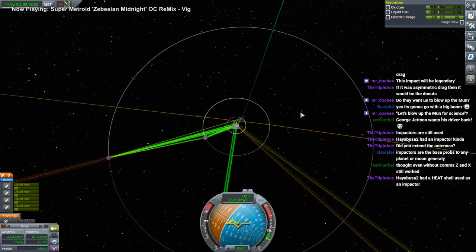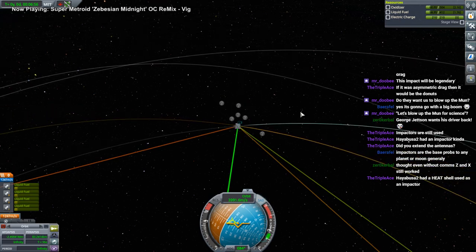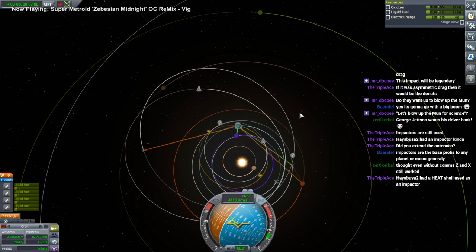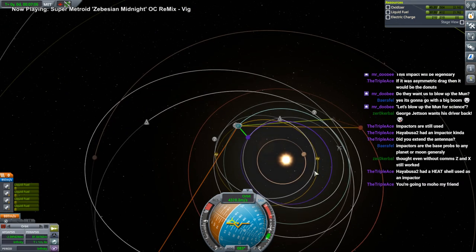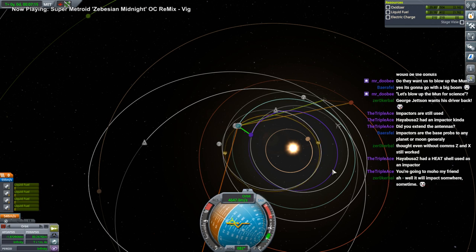Now it's the fanciest interplanetary mission ever — but it doesn't have enough comms to actually be an interplanetary mission. Somebody mentioned Moho — it might be bound for Moho. We need more comms. I should have put all four antennae; we should have gone full Sputnik with it. We need more antennae tonight — that's all I know.